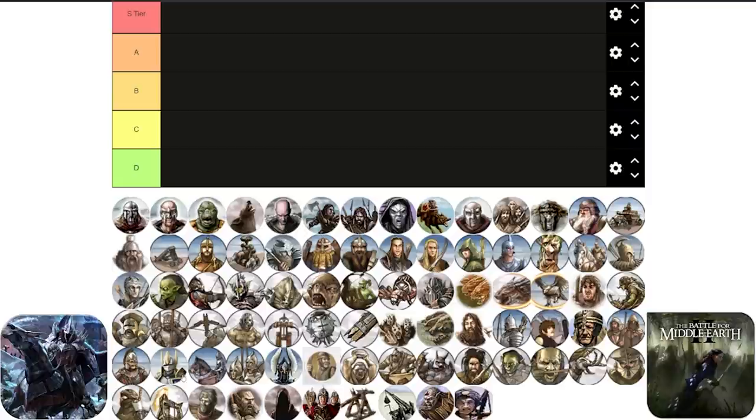We are going to start with the Black Numenoreans from the Angmar faction, the Elite Swordsmen from Angmar. In order to recruit them, you need to invest money and time to get your Hall of the Kingsmen to level 2 and also invest 400 resources for every single one of these. They are the most expensive swordsmen in the game, but not the strongest. They have a really long build time, they are quite squishy against arrows, and for a faction like Angmar which has not the best resource income, it's kind of hard to afford many of these units. For that reason I'm going to place them in the C tier.